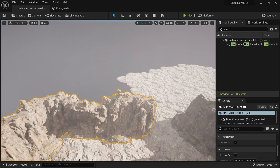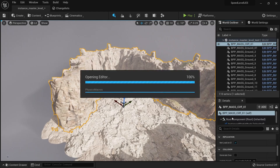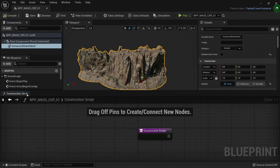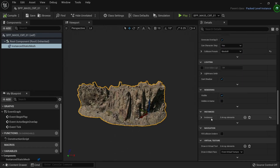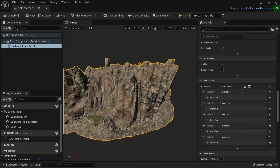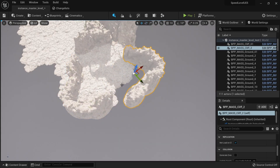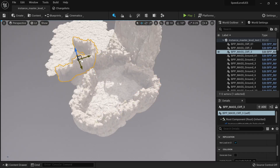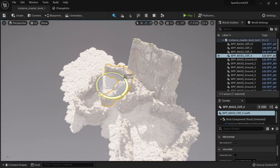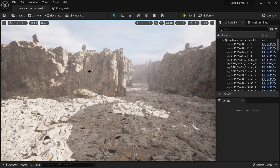Now I have a blueprint I can use. If I check my assets, I can see the blueprint, and opening it shows several actors — these are instanced meshes. Going to my instances, I can see all of them in the correct positions without any extra work. I can now simply duplicate the blueprint and continue decorating my level very easily.